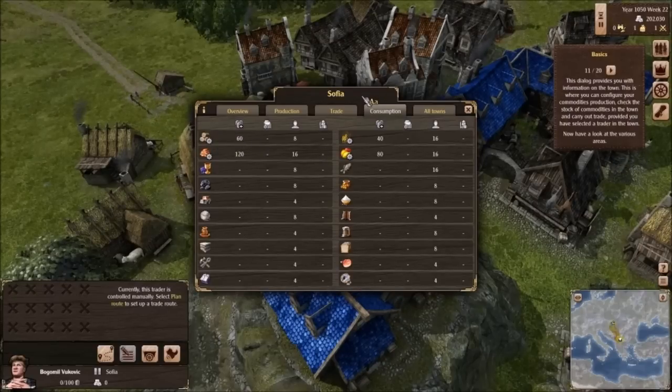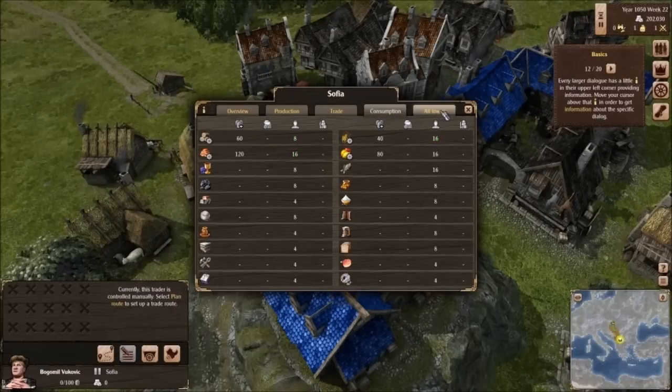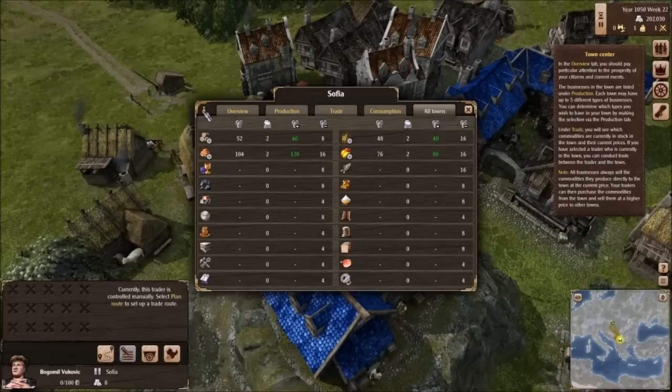So I guess this is what Sofia — which is the town here — is consuming on a regular basis. And all towns. What's the difference between this view and that one? Is 'all towns' every town I've already seen? I'm going to have to look into that further.